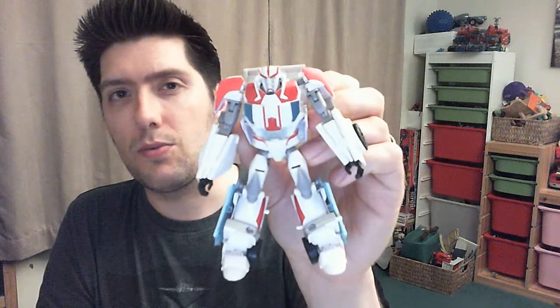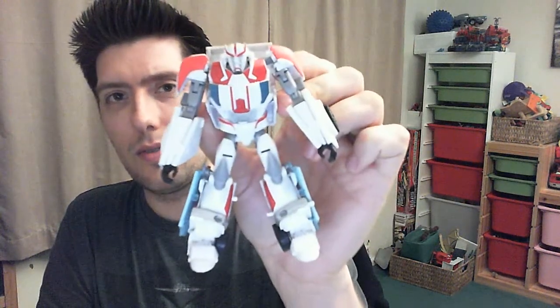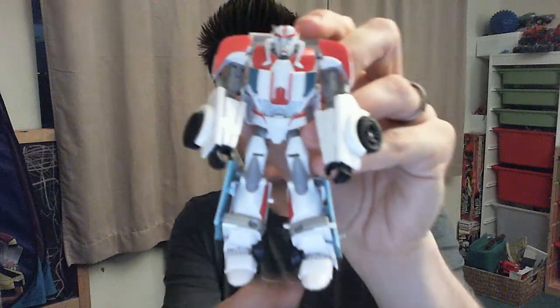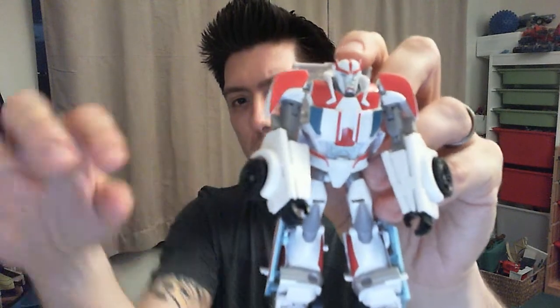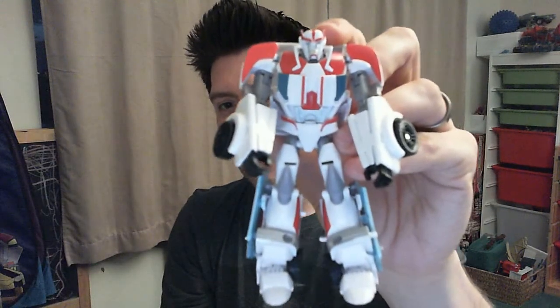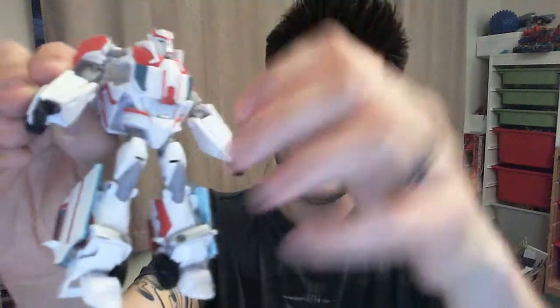It's in robot mode that Ratchet really shines as an awesome example of a Prime toy. He looks fantastic. His transformation can be a little bit fiddly, in particular these bits around the legs, which are like a blue plastic, which sometimes feel like they're possibly going to snap when you're forcing them through. Prime line seems to have some awesomely engineered forearms — Ratchet's are magnificent! Look at these bad boys! Fold down like that, then you just fold them over and over again, and they click in, and they're awesome!